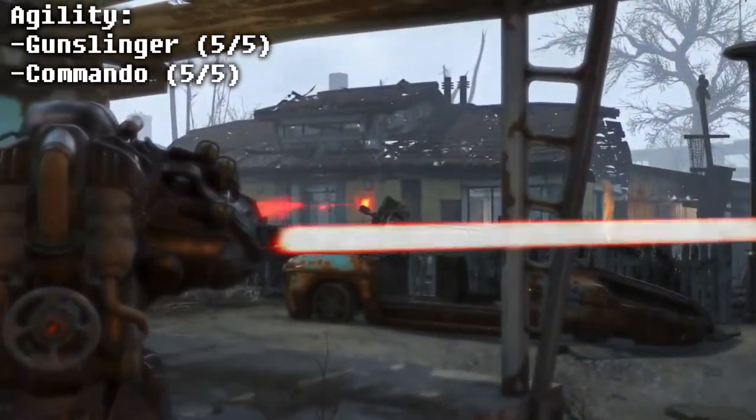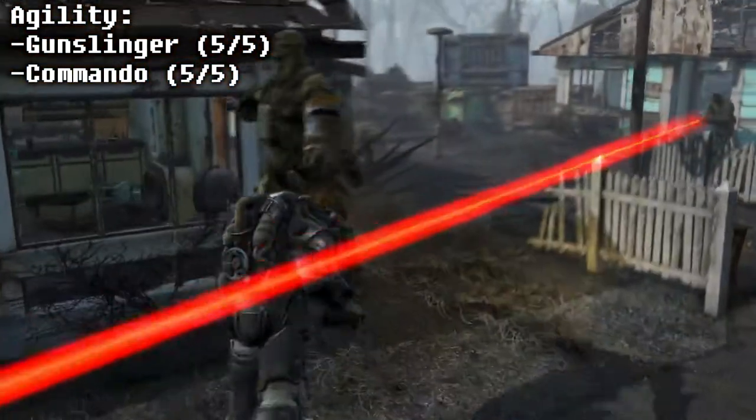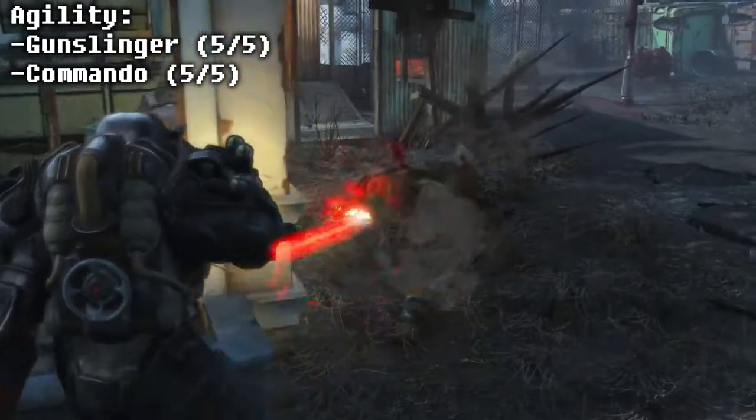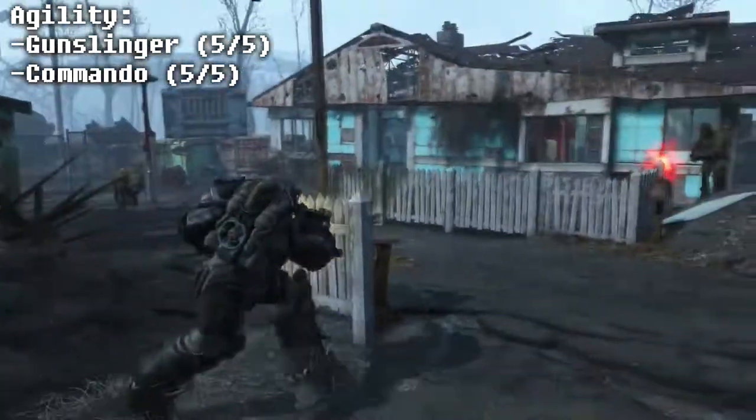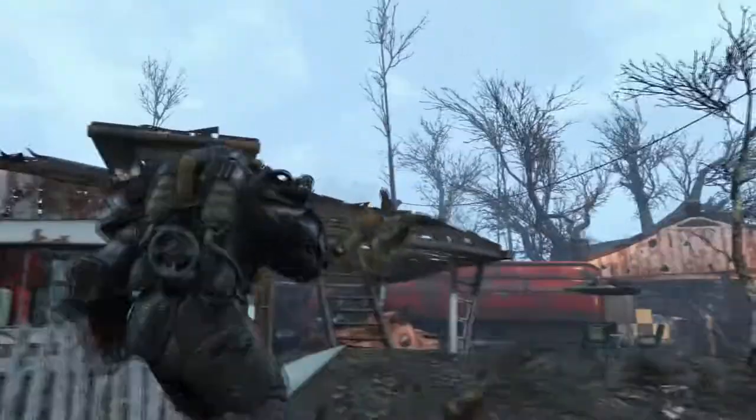In the Agility perk section, you will go for all 5 of Gunslinger, which makes non-automatic pistols do double damage and have a better chance of disarming foes and may even cripple them, and all 5 of Commando — automatic weapons do double damage and have a greater chance of staggering opponents.